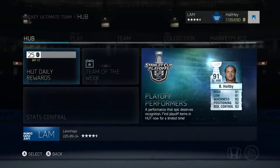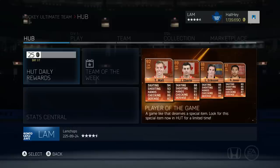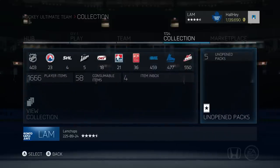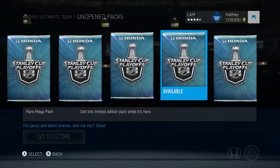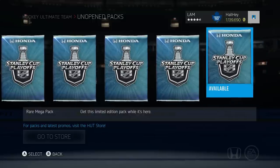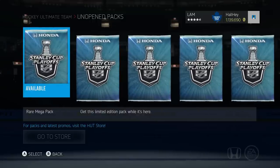Hey, what's up guys, welcome back to another video. Today we're gonna be opening up some 90k special packs. There's a ton of Stanley Cup cards and everything that is out, so we're gonna try opening up a few. There's some player of the game from the IIHF tournament, so there's a lot of stuff available to pull, and there are a couple milestone cards as well. We have five of these packs, a total of 450,000 coins worth, so we gotta pull something good. I haven't done a pack opening in a while — I think the last one was at least a few weeks ago.